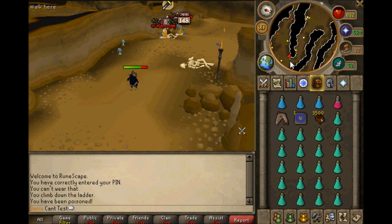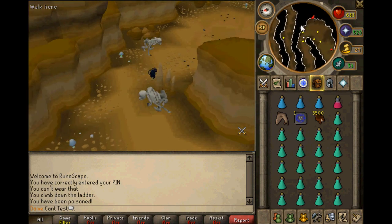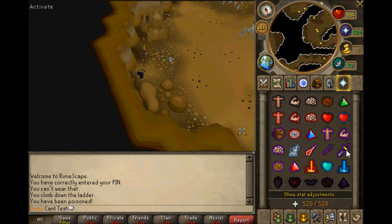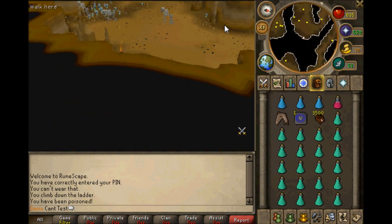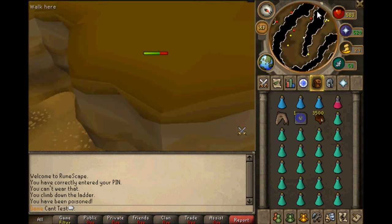There's a nice little spot here — this is the spot I try to use because I know how to use it very well. You just stick your Protect from Melee on and Eagle Eye, then equip your chins and they all come to you. There are only four right now but I'll explain why there are only four and how you still manage to get tons of XP per hour.